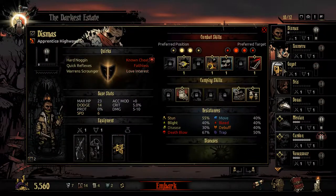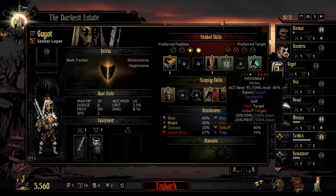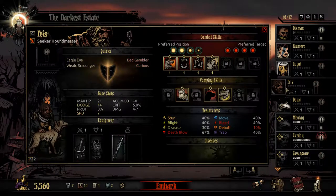So frontline — positions two or three, or one or two. The only skill that needs the front is Intimidate, so that's fine. He can be in position two, position one, position three, or position four.